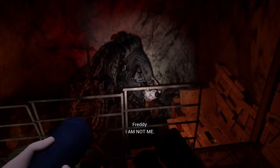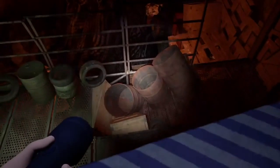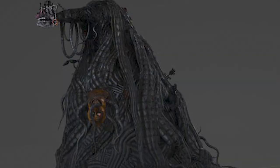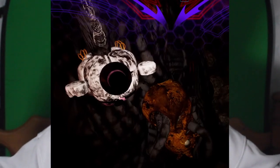And now Afton is back — we should probably talk about that. When you go into the location and go down the hole to get to the next place, we see what looks like Molten Freddy. But this is not Molten Freddy. This animatronic is called Blob Freddy in the files. Blob Freddy has other animatronics built into him, meaning he is some kind of conglomeration of all the other animatronics. I think that's kind of sick.